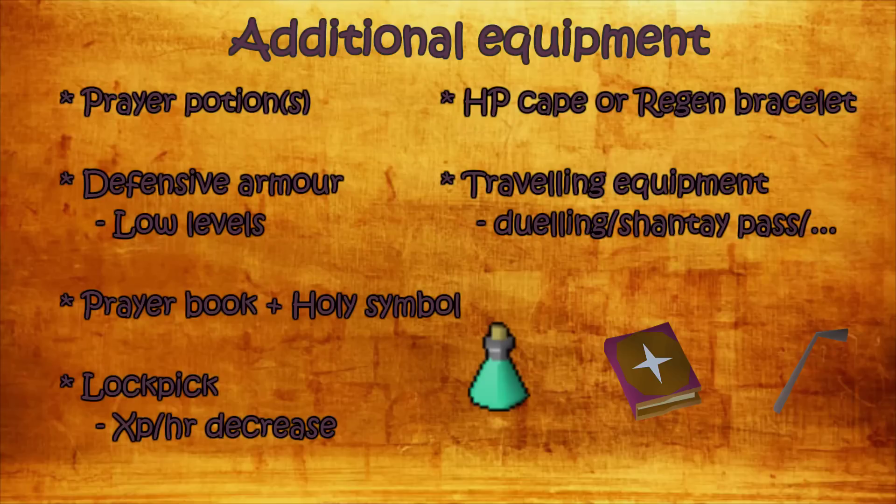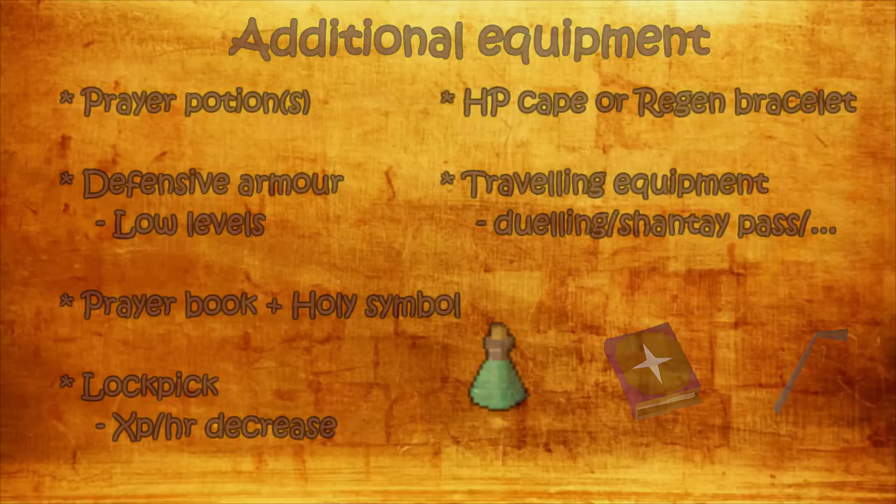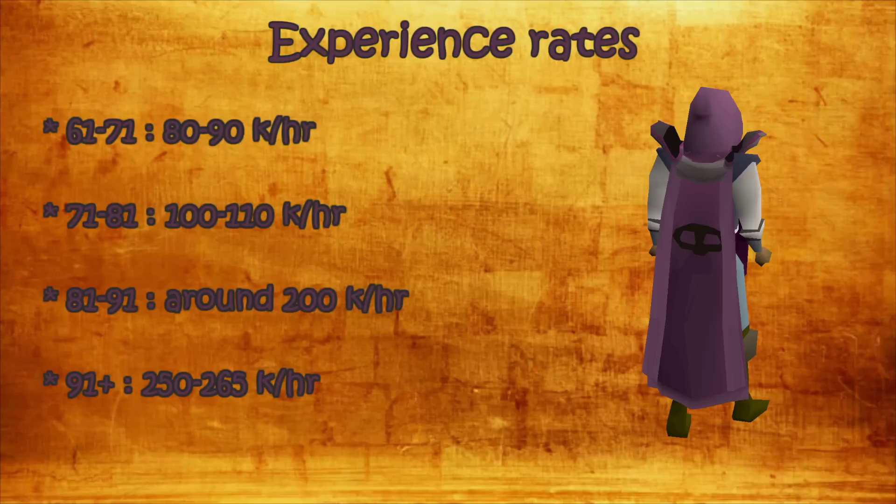If you don't have banking in Sophanem you will need your travel equipment — Ring of Dueling and Amulet of Glory. These are all things to consider depending on your planned trips. For experience per hour, there is a big difference based on the rooms available at certain levels. At 71 to 81 you reach 100 to 110k per hour; at 81 it boosts to around 200k per hour; and at 91+ you reach around 250 to 265k per hour, making it a very viable method to go to 99. Between 61 and 71 you can reach up to 80 to 90k per hour, but going lower than that I would not recommend it.